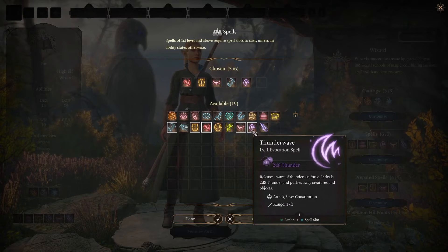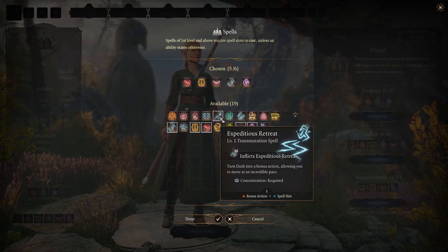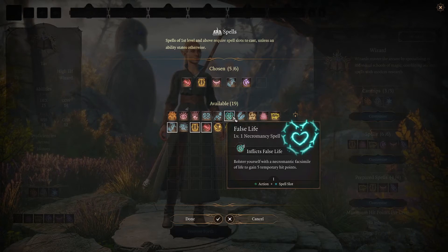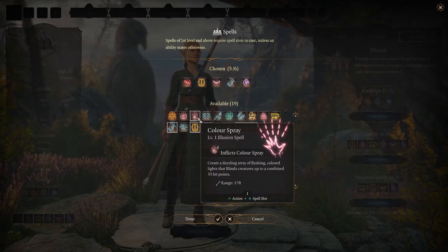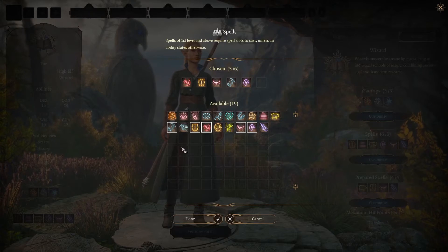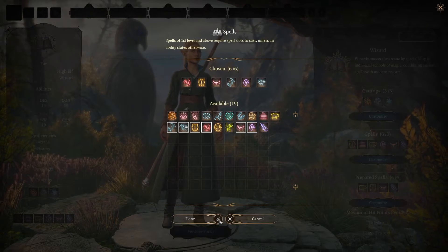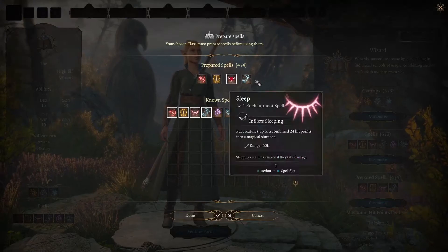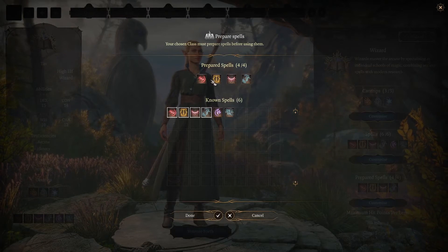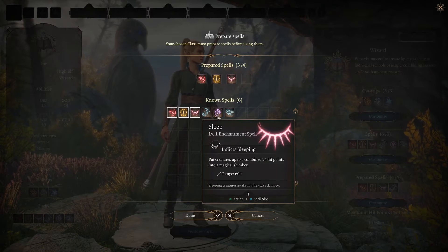I like Thunder Wave because it's AOE damage — it's one of the level 1 spells that does AOE effect damage. There's also Burning Hands. I'm going to take Longstrider for now. These spells here are the spells you'll be able to cast immediately. When you're not in combat, wizards can actually change these around — it isn't how it works in Dungeons & Dragons, but it's how they decided to make it work in the game.